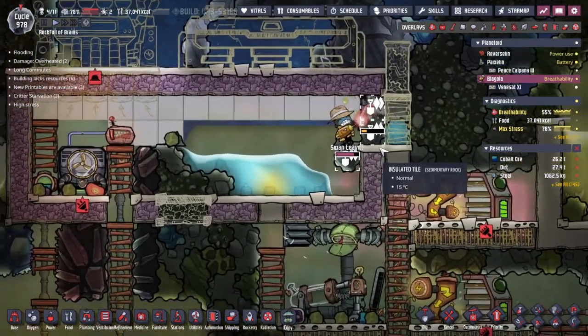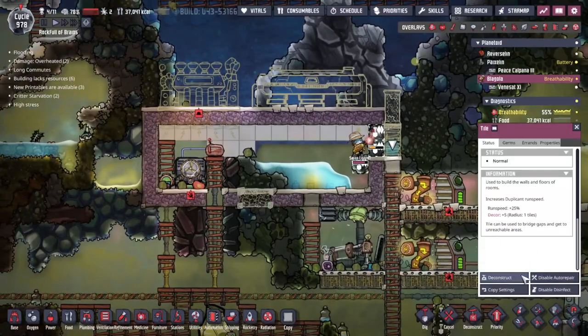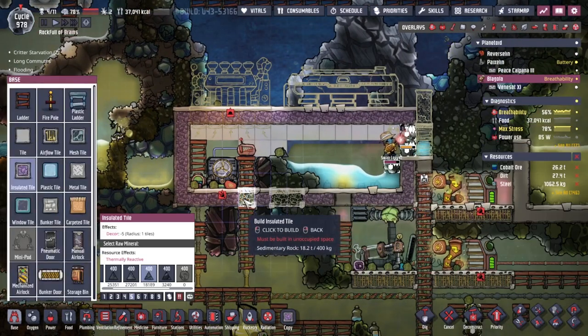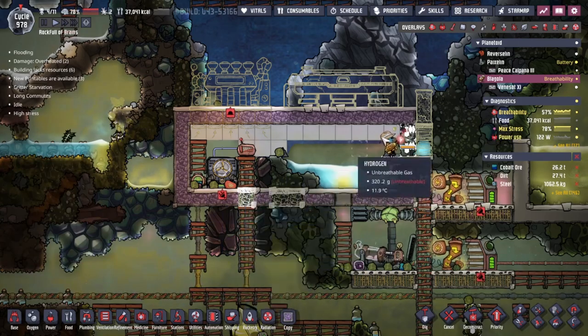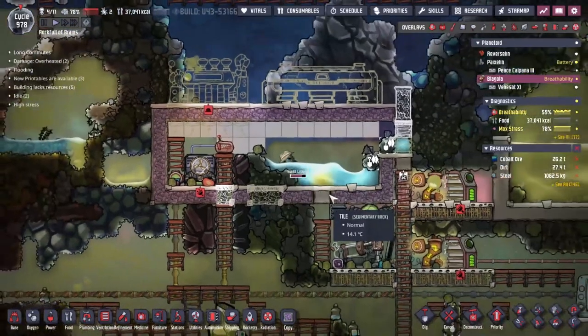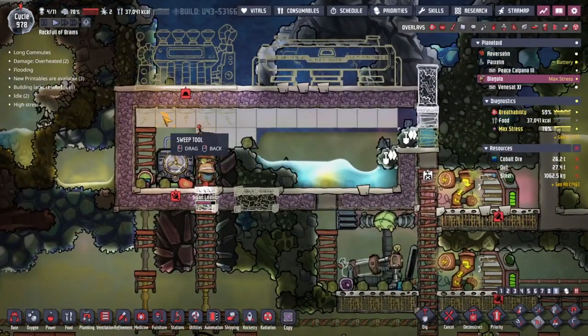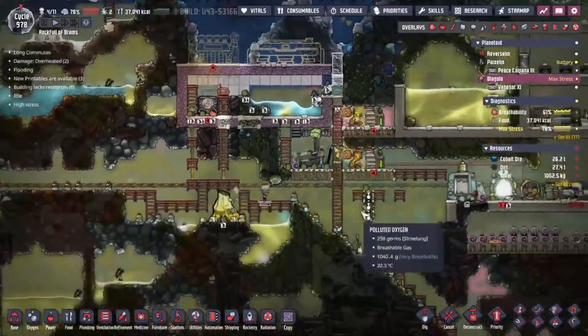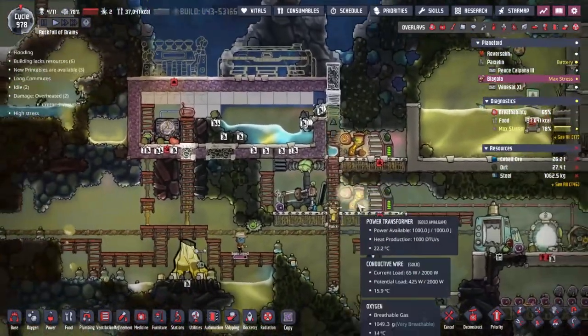With the side opening up I think we can start deconstructing the tile underneath and get this one built in place. I'm not sure — we might end up with someone getting trapped inside, Swan Leather in particular. I'm also worried about all the debris in here. If we could sweep all of that up I would be very thankful.